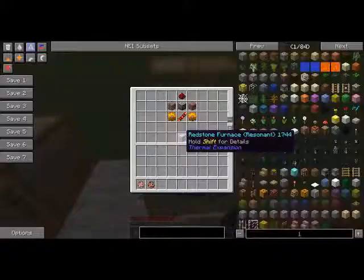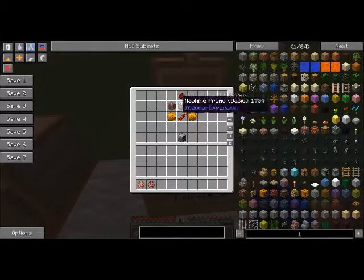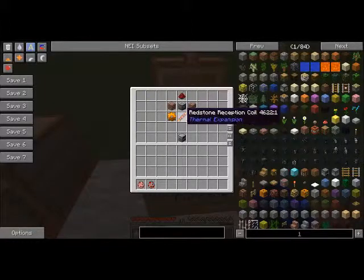Last but not least you have the redstone furnace, which requires two copper gears, two bricks, one machine frame, one redstone, and one redstone reception coil.